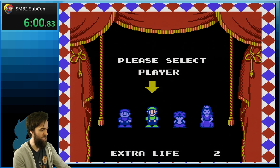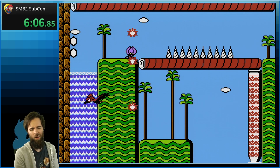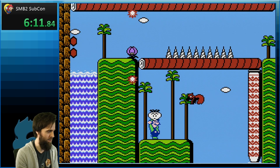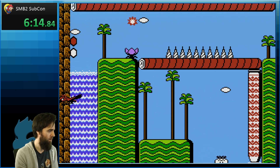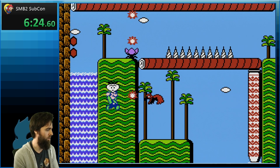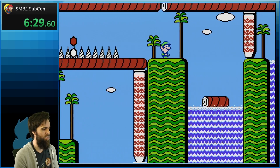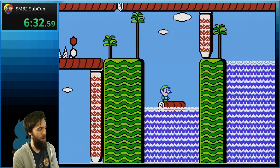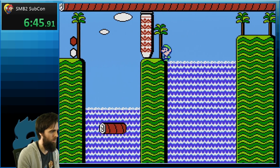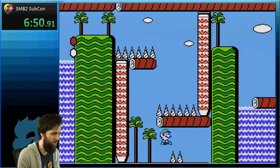So now we have a Luigi level! He was able to make it so that you can only play a specific character in each stage, so the levels are kind of tailored for that character. Because I'm assuming most of you know this already, but every character in Mario 2 has very specific properties — like Luigi jumps really high and he's super floaty. He can really do some crazy stuff.